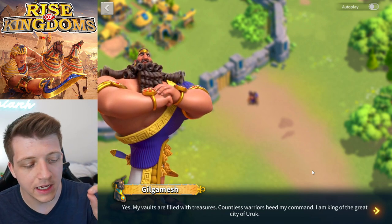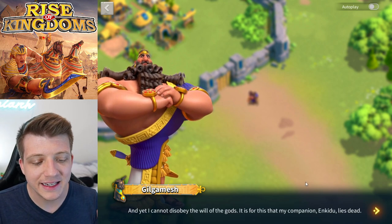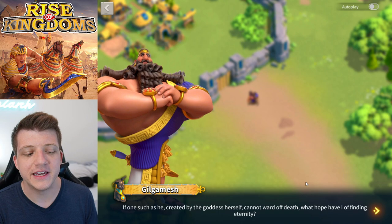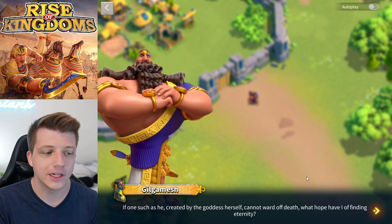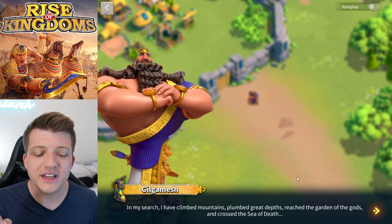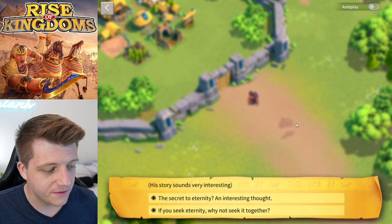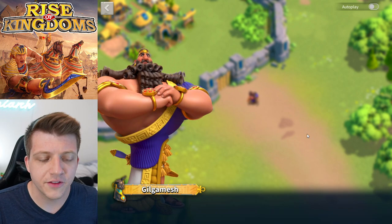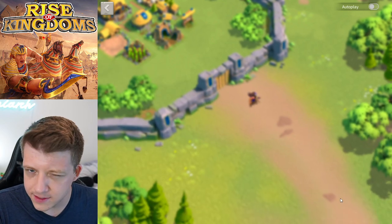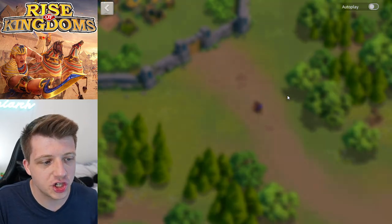Gilgamesh explains he is king of Uruk, with vaults full of treasures and countless warriors, yet he cannot disobey the will of the gods — and his companion Enkidu lies dead because of this. He has climbed mountains, crossed the sea of death, reached the garden of the gods, and yet gained nothing. We invite him to seek eternity together, and he agrees: 'Unhappy is the journey without company. Let's set off at once.'